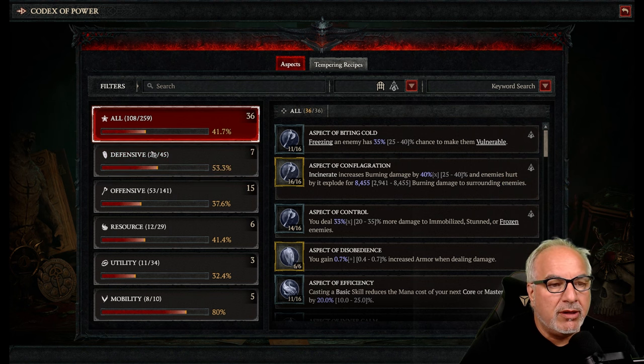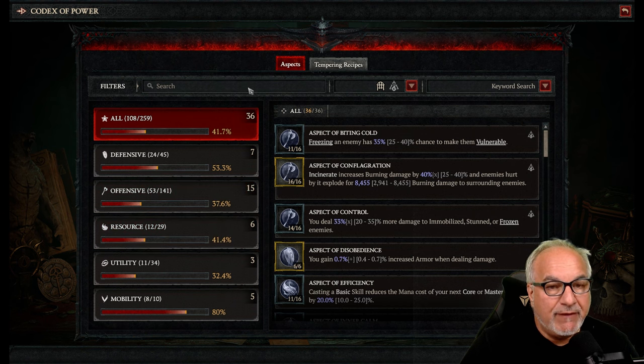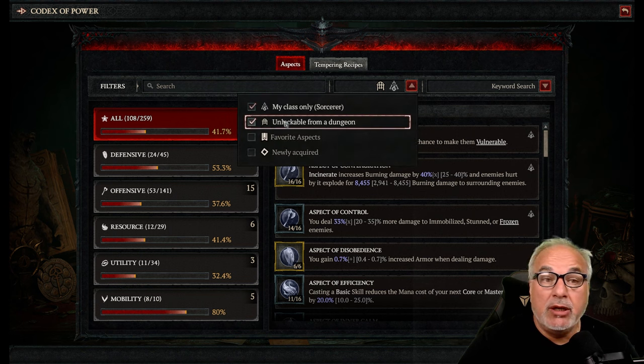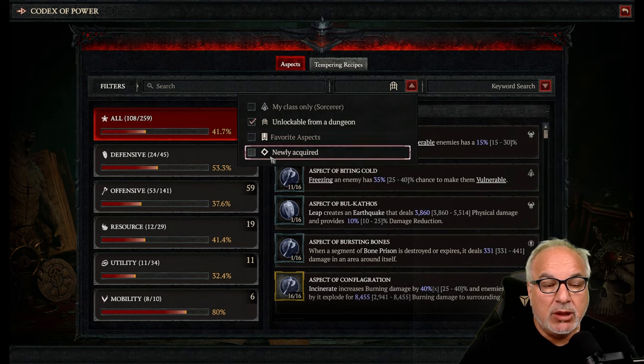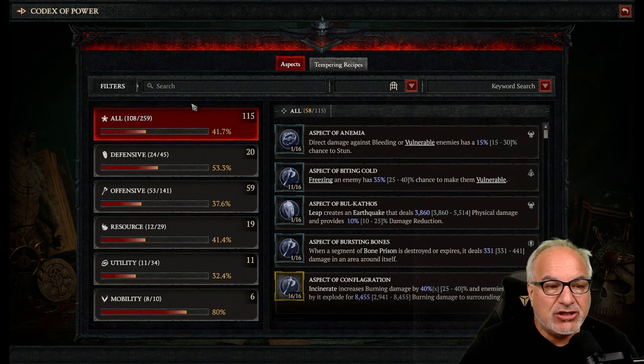There is a filter in the Codex of Power UI, so you can search your class only. You can highlight which ones are dungeon-specific, favor them, or see which ones you newly acquired. So there is full filter functionality.